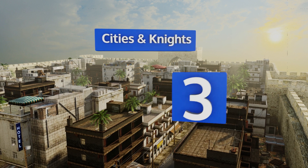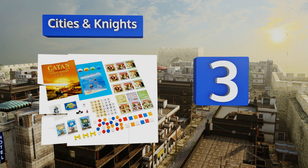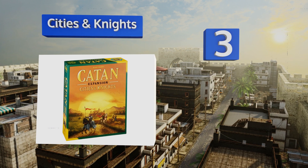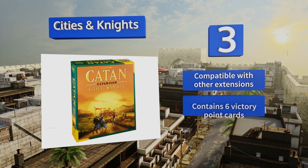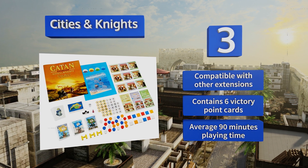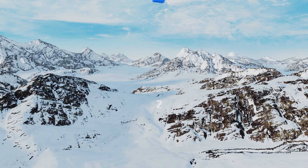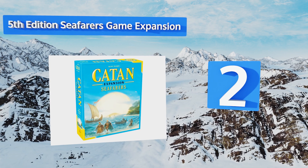Halfway up our list at number three, the Cities and Knights expansion adds several exciting new characters to the world, including the bishop and the merchant. It also introduces coins, paper, and cloth as new commodities that can help you build not just settlements and cities, but a true metropolis. This one is compatible with other extensions, contains six victory point cards, and its playing time averages 90 minutes.